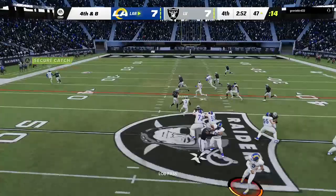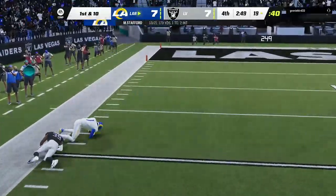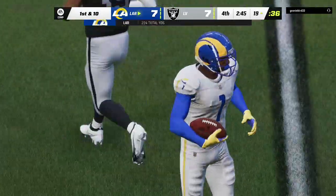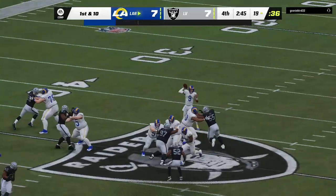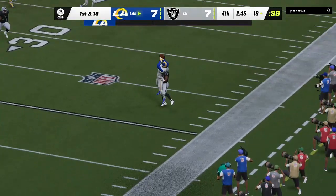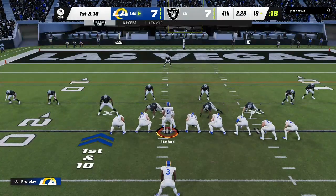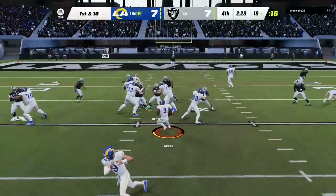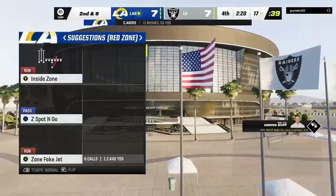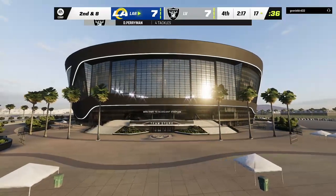Here we go on fourth — Stafford. And they'll wind up getting this one all the way down inside the 20. Just your standard fourth down gain of 28 yards, and the drive keeps going. Both sides were holding their breath there on that fourth down play, and the offense can breathe a sigh of relief. The defense was trying to guard those sticks, keep people in front, but somehow, some way, those guys found a way to pick it up.